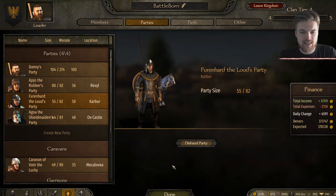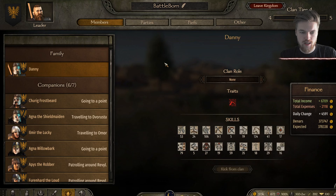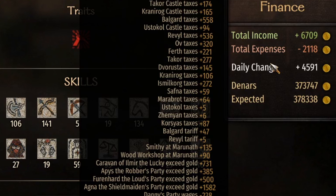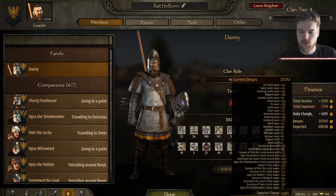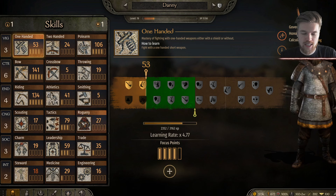These separate parties will go around your lands defending them, recruiting additional troops, and increasing your influence around the kingdom. If you hover over your finance menu in the clan tab, you'll see that Agna the Shield Maiden has earned us plus 1,582 gold from attacking enemy caravans and raiding local villagers. Other companions have earned around 500 gold each, and I've seen these fluctuate between 200 and 2,000 gold depending on who you're at war with. Companions having their own parties while you're at war can make you a lot of money.